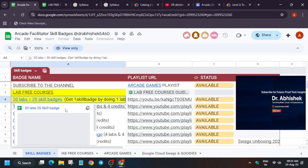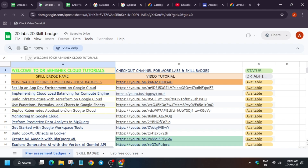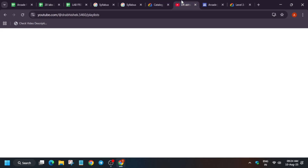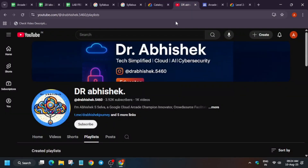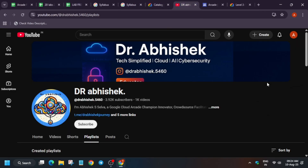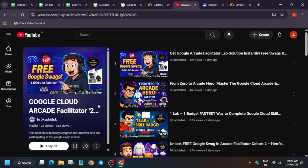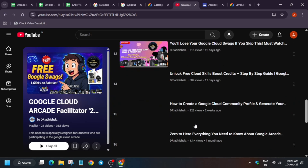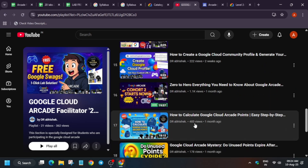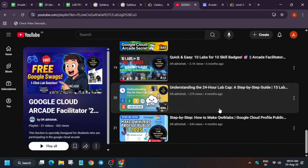What is a pre-assessment skill badge? You complete one lab and you get one skill badge directly. There are 20 such skill badges and all videos are already live. If you face any issue, let me know in the comments. All lab-free courses are available in the sheet. For resources about the Arcade Facilitator Program — how to redeem credits, what is one-lab-one-skill-badge — all things are covered in the playlist. If you're completely new and want to participate, watch the Zero to Hero guide. For queries about the lab limit, there's a video for that too.